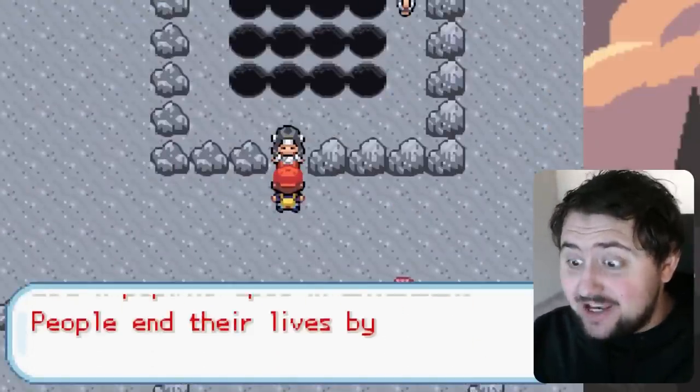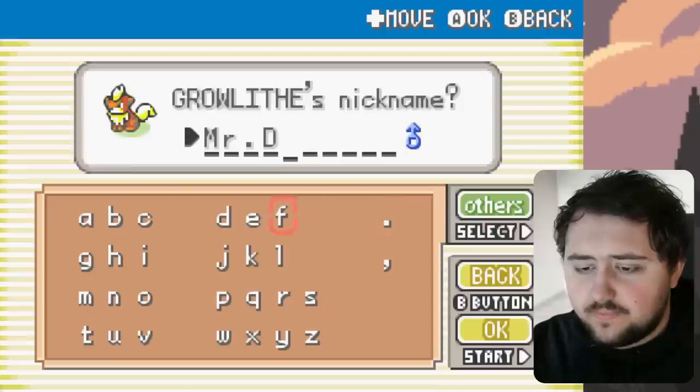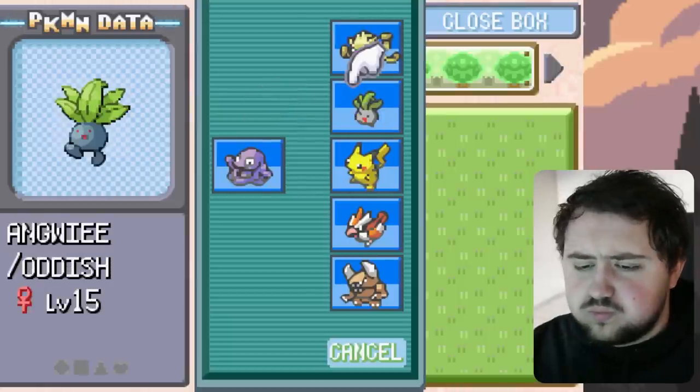Now that we've dealt with this area, it's time to head over to Celadon for the next gym badge. We quickly check out the slums of Lavender Town, where people are just yeeting themselves into holes. Then we get ourselves a Pidgey named Derek, a Pinsir, and a Growlithe named Mr. Doggy — because of course, why not? So that's three new Pokemon joining our team as we head into Celadon.